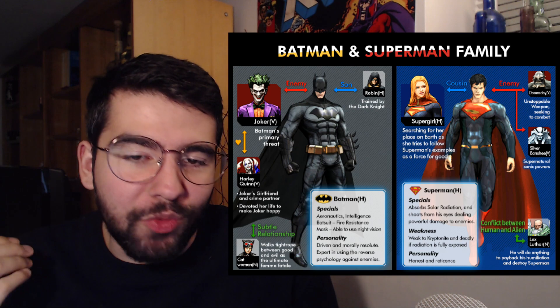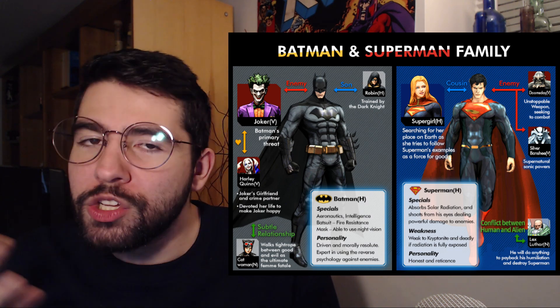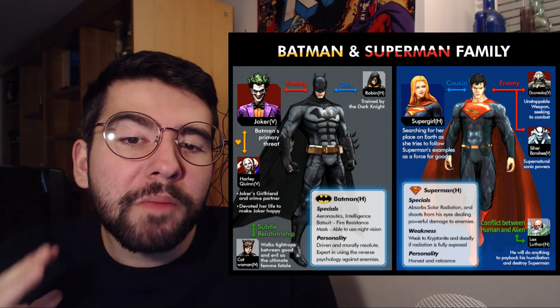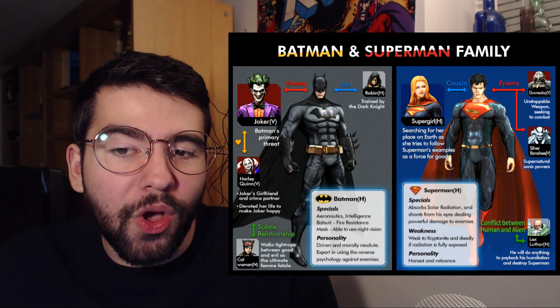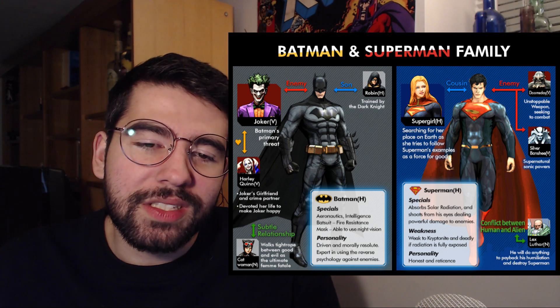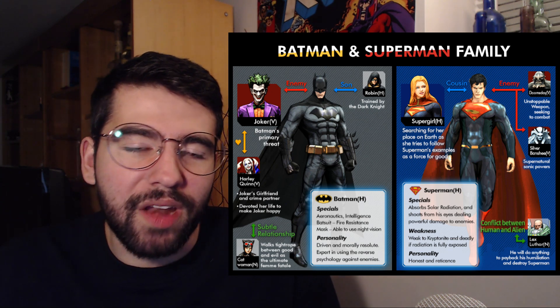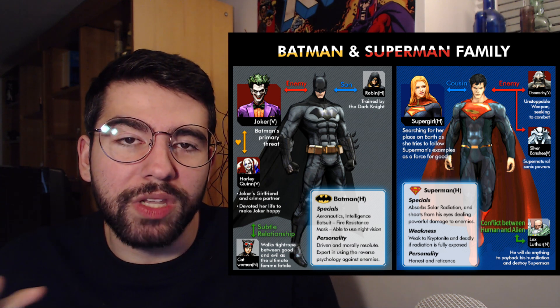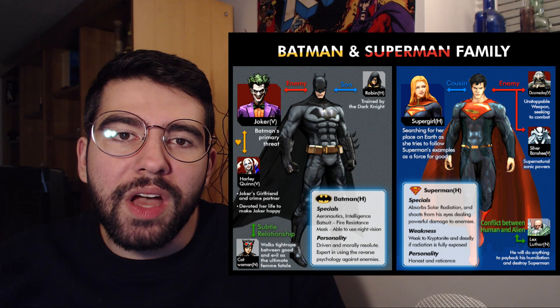We also have a Batman and Superman family tree. We see the Joker confirmed, Harley Quinn, and Catwoman — who we can see is a neutral character, neither villain nor hero. We also have Robin, Damien Wayne confirmed as Batman's son, Supergirl alongside Superman, and then Doomsday, Silver Banshee, and Lex Luthor. It will be really exciting to see how all of these relationships actually matter in gameplay. It would be disappointing if they created all this artwork and these infographics without including any interplay or relationship bonuses — even a small meaningful buff, debuff, or difficulty modifier depending on who you're fighting or who's on your team.